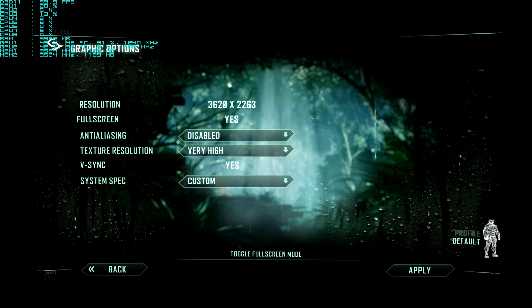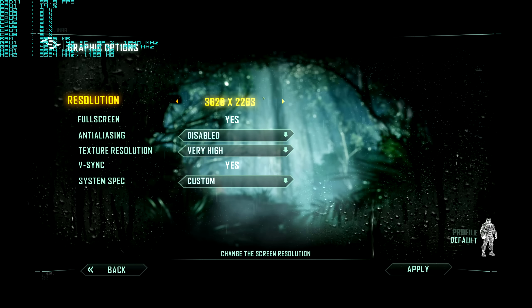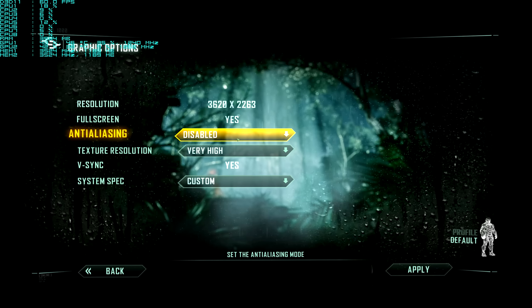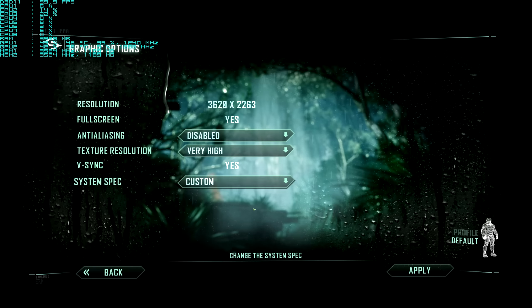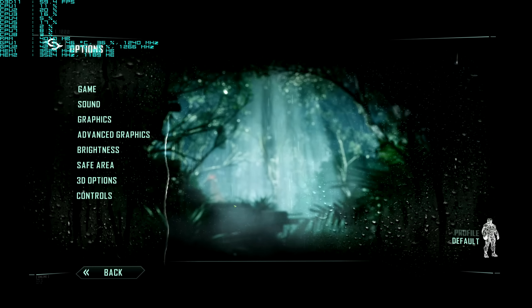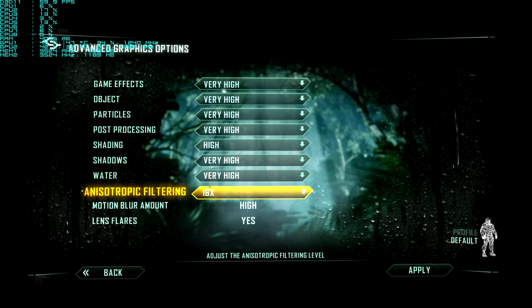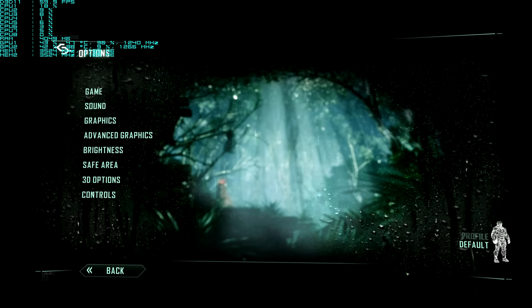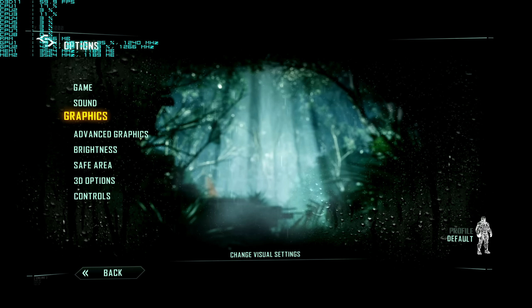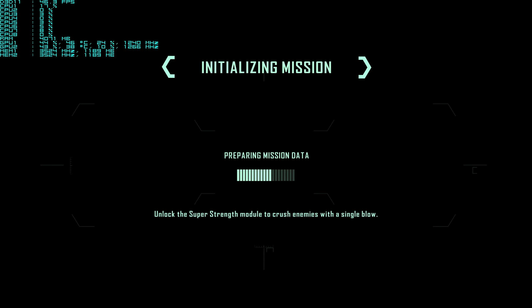What's up guys, Sloppy Wet Blow here doing some Crysis 3 frames per second gameplay. We are doing it at 3620 by 2263 — insane resolution. I'm going to disable anti-aliasing to see how the card runs because it's pretty high graphically. Textures: very high. Apply. Advanced graphics: everything very high, traffic filtering, shading — very high. So just to show you, everything's on very high and we're going to disable anti-aliasing and see how the game runs.